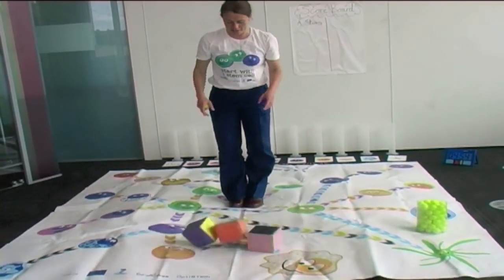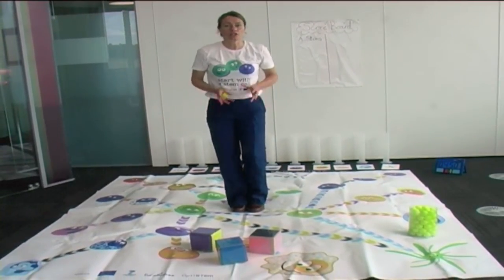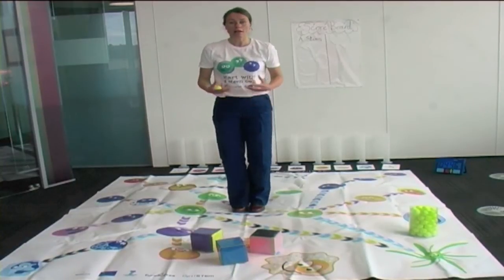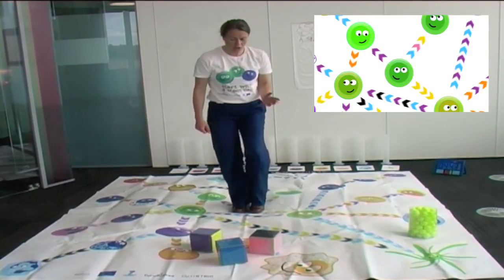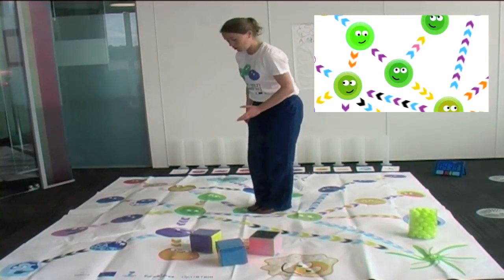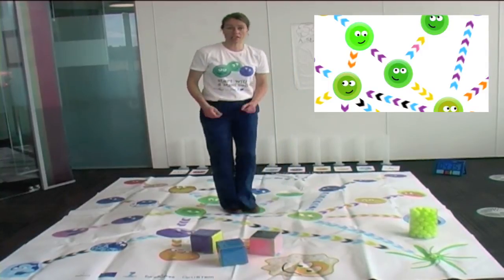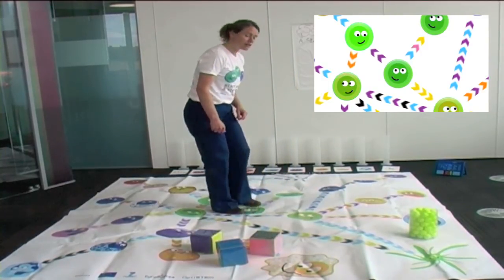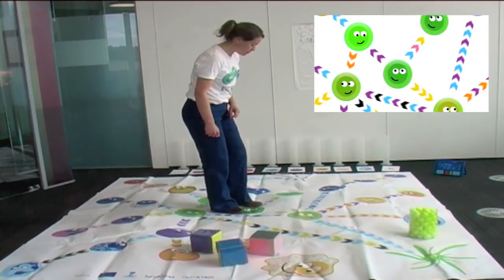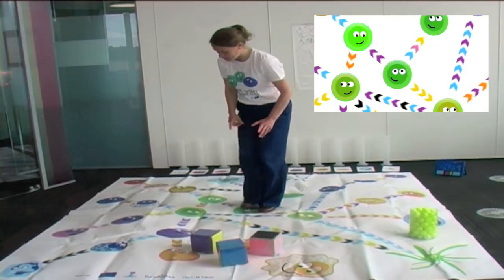They throw the dice, and the dice will tell us in which direction you have to go on the board. You can see that I've thrown a purple, a blue, and a black. I can't go this way because I'd need a yellow. I could go this way because I've thrown a purple, but I need to check it's not this direction. I need a blue, a pink, and a yellow, which I haven't got. So I know that I go this way.